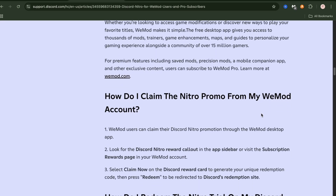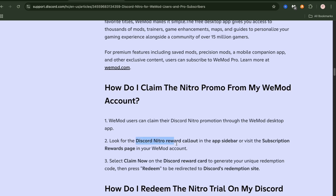Remember, your account must be created before the 24th of September. If you just downloaded the app, it only works on Windows, not on Mac. After that, go to the Discord Nitro reward callout in the app's sidebar — this is in the subscription page.